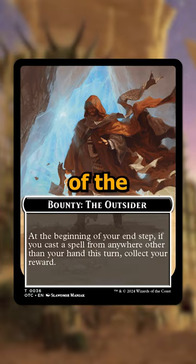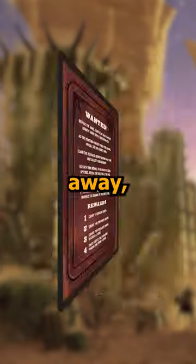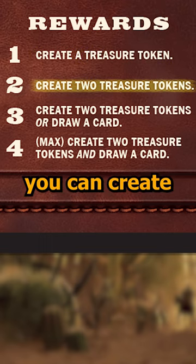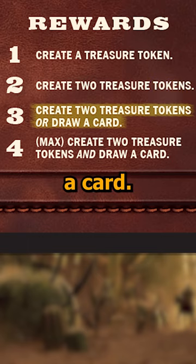The rewards are the same for all of the bounties, but they do scale the longer it goes without being claimed. If it's claimed right away, you get a treasure token. If it's been two turns, you get to create two treasure tokens. If it's been three turns, you can create two treasure tokens or draw a card.